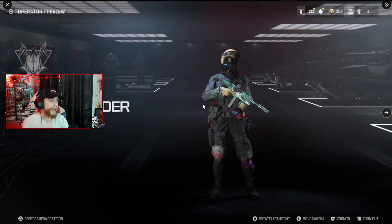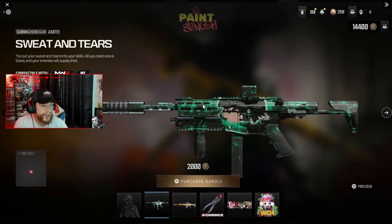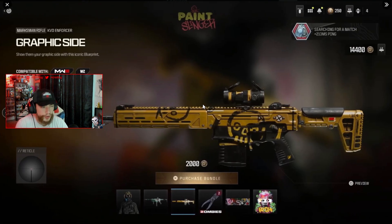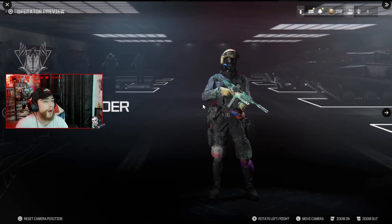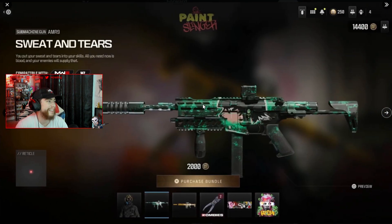The next bundle is Paint Slinger, which we looked at earlier. It's the first bundle to have a zombies acquisition, so you get a bonus in zombies — two rare ether tools for buying it. Probably going to stay away from anything that's not an ultra skin or mastercraft though.